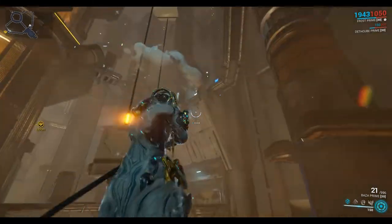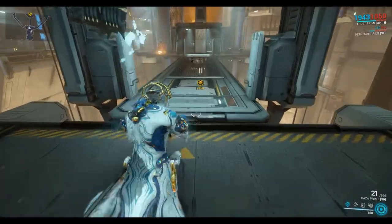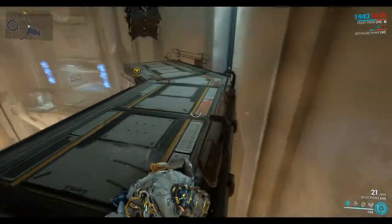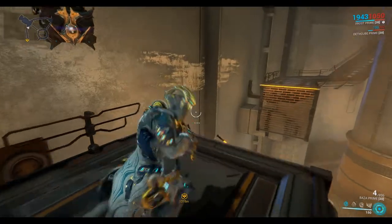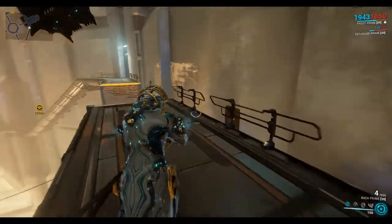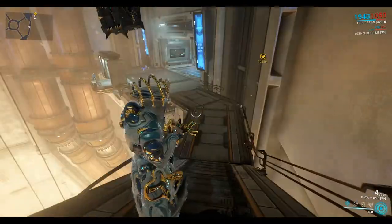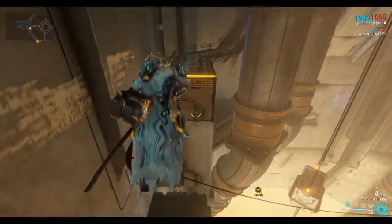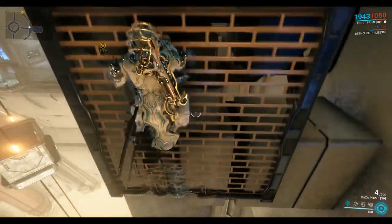You can just bullet jump and glide across. The scuff marks indicate you can do a wall run, though you don't really need to because it's such a short distance you can just jump it — but these options are there if you need them. If you fall short, you can wall climb up these grills, not that you'll really need it in these short sections.